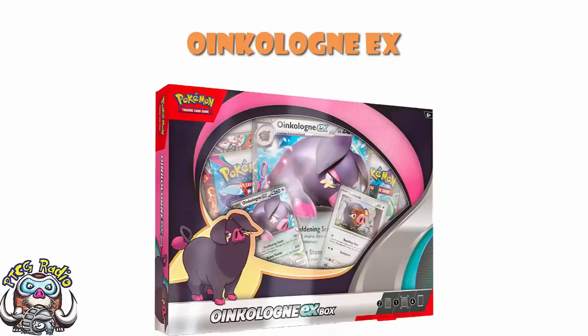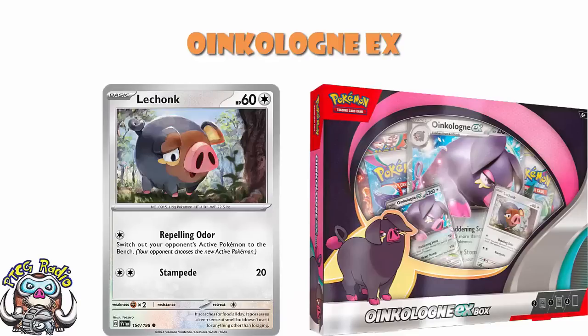But it's still a bit more here, because of course there is the Jumbo. And as far as I can remember, there's no other way to get a Jumbo Oinkalone EX. And of course you've got Lechonk here, and this is going to be a holo, which is kind of cool. And it has got the lovely T-Zero artwork, so that's lovely.